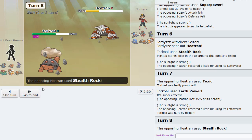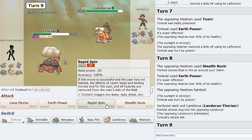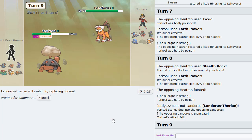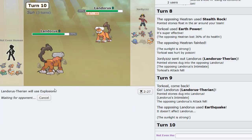Yeah, he actually sacks his Heatran versus sun — that is phenomenal. I have to Defog to get rid of my own Rocks, but I can get those back. I click Rocks to make him want to stay in, and he brings in Lando here. I go into my own Lando as he tries to Earthquake, then just Boom here I think.